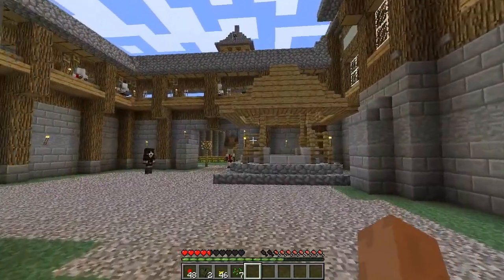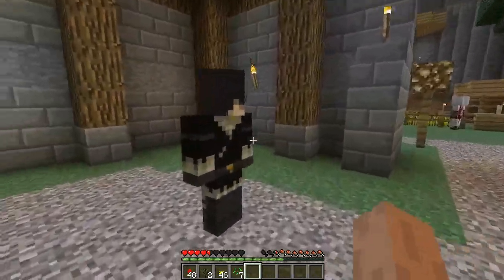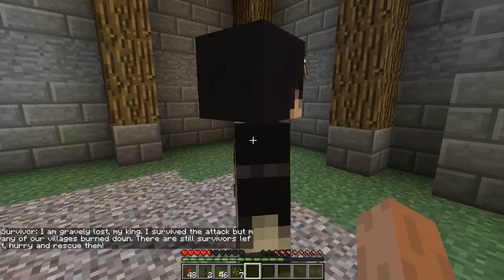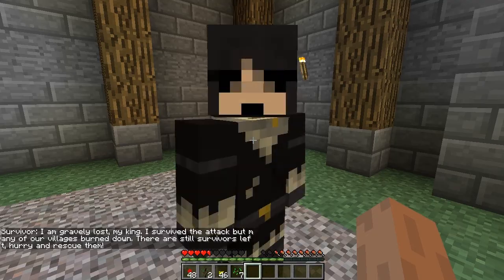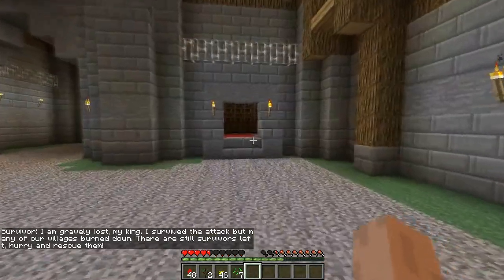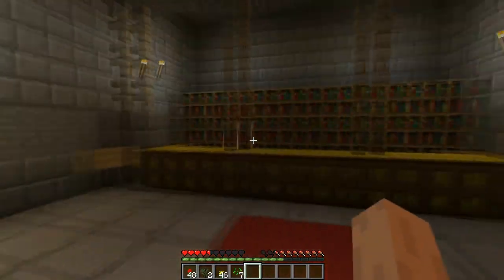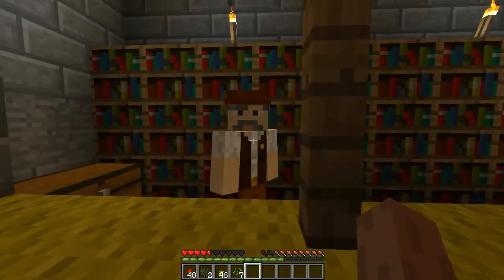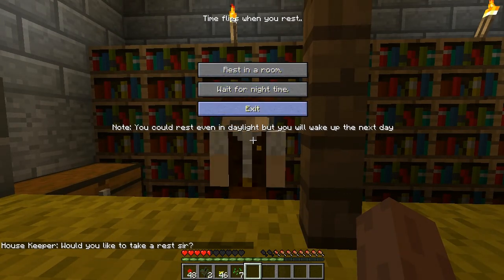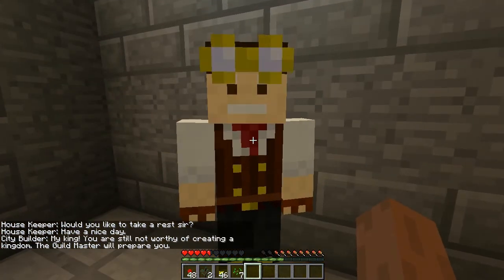Alright, here's the main courtyard with some NPC guards. Hello — he's a survivor! So there's a village somewhere nearby with survivors; we may have to go look for some of those. And here is the inn keeper — or housekeeper as I call it. I can rest in a room or wait for the night, which is kind of nice because that's when the monsters spawn.